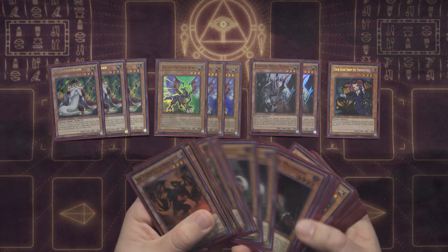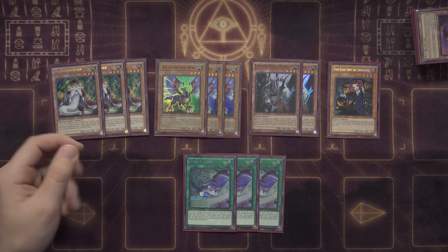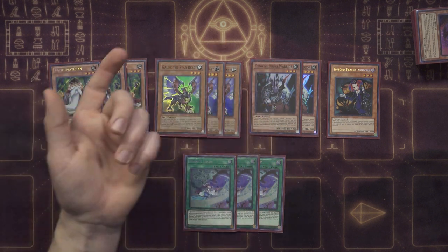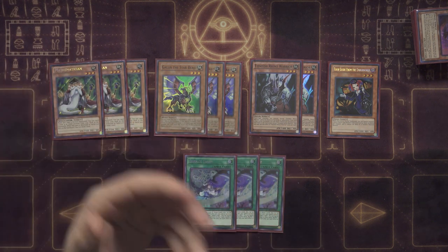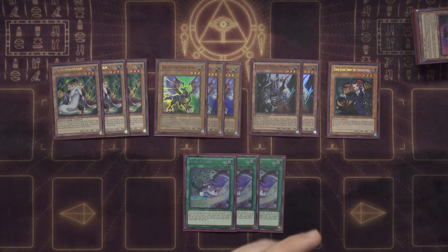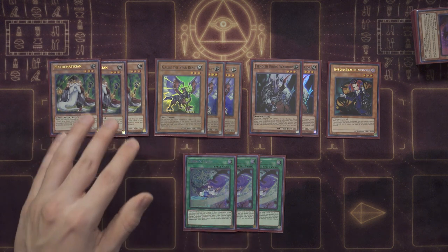Mathematician has so many amazing targets to send to get our play started. Some targets are superior and additional extenders — cards like Mecha Phantom Beast O-Lion, Edge Imp Sabres, or Rhino Warrior. You can essentially use this card as a one-card Cherubini: either send O-Lion to summon a Level 3 token and link it with Mathematician into Cherubini, or send Sabres, or open Sabres to send Libic and make Cherubini that way. It's a very easy activation — just Normal Summon and activate.